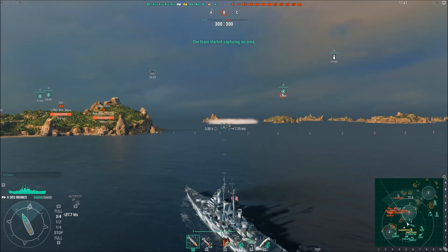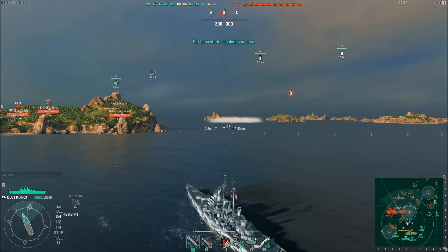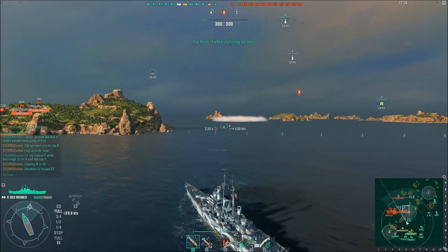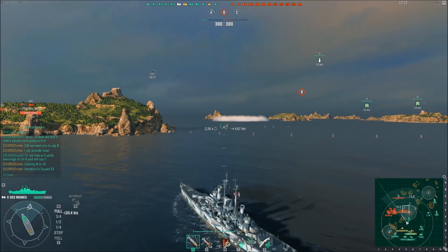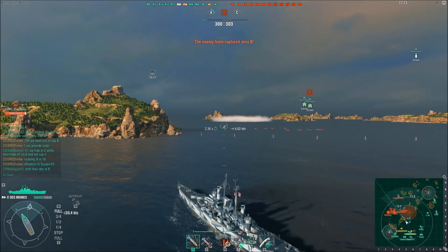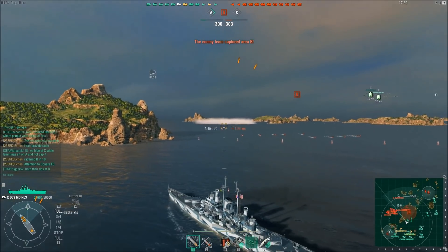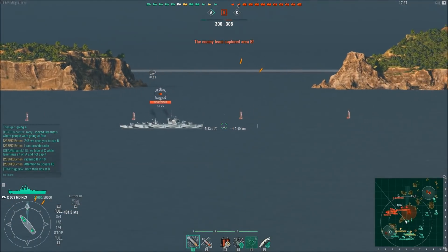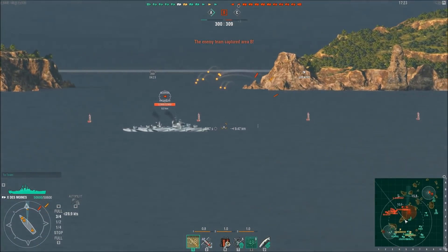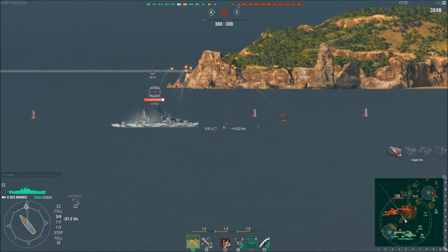As you can see, the vast majority of Evren's team is concentrated down towards the A cap point. This is not unusual in this particular map with this particular game mode — to see a bunch of people, especially on this spawn side, head towards the A cap point. But it's also not unusual to see a bunch head towards the C cap point. The enemy team has managed to secure the B cap point. Evren is close enough that he goes ahead and pops that radar.